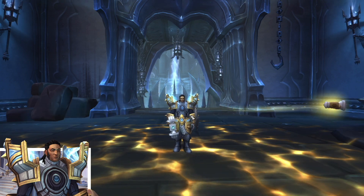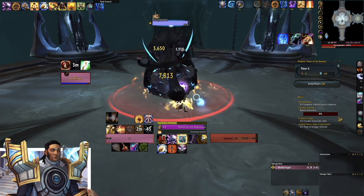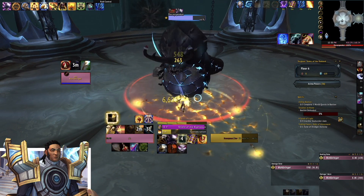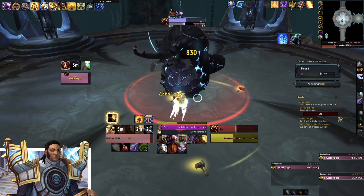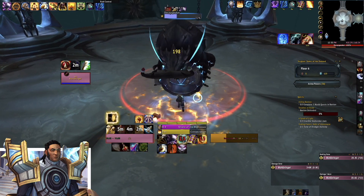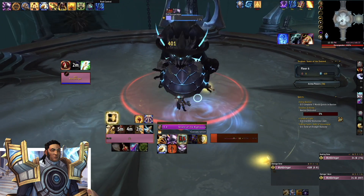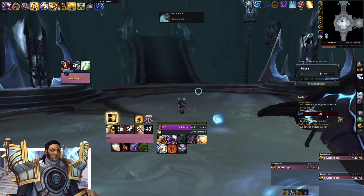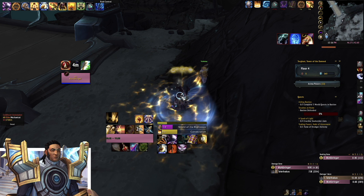Here we are in Torghast. This is your responsibility at the beginning of the week — I do Torghast and then I've got to do the Maw after. Layer 8 as a protection paladin is a joke, but it's a fun joke. I'm doing around 10-9k single target to the boss. I have the anima power that gives basically three charges of Hammer of Wrath — my nuke — so I can just pop all my cooldowns and destroy it.